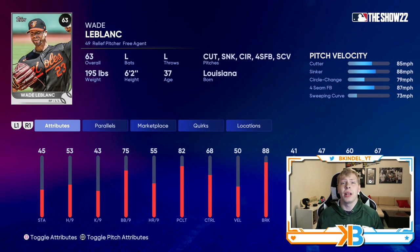A lot of people have probably heard of Wade LeBlanc — he's been on a million different teams in the bullpen and the rotation, and with that you know he's gonna have decent stamina: 45 is solid for a bullpen arm, might get two innings out of him. 53 hits per nine is okay. Nothing too special about his outlining stats, but his pitch repertoire — he's got the cutter, he's got the sinker with virtually no velocity. Circle change, four-seam fastball that reaches 87 mph — he throws like a high schooler — and a sweeping curve. But he's a left-handed pitcher, and you're gonna need those in your bullpen. He has a really good pitch repertoire to at least tunnel pitches with.